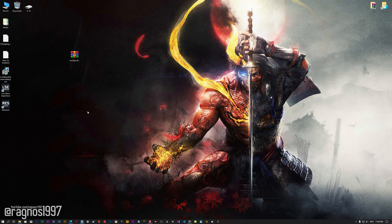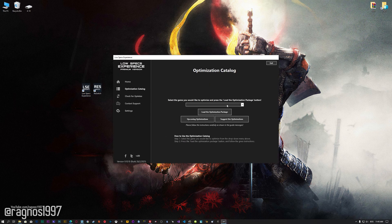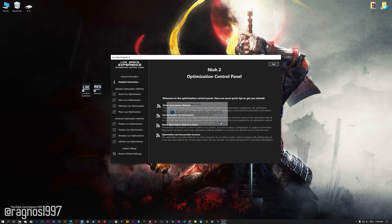Once it's done, start it from the newly created Desktop shortcut and select the optimization catalog. From this drop-down menu, select Nioh 2, and then press Load the Optimization Package. Low Specs Experience will now automatically check if the game version currently installed is supported by this optimization. If it is, press OK and the optimization control panel will load.